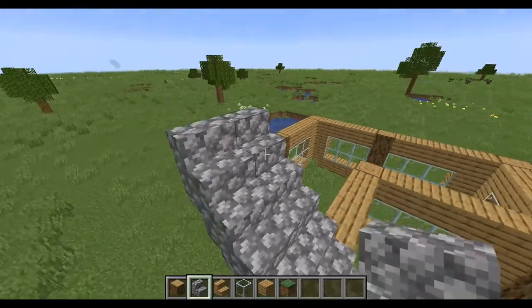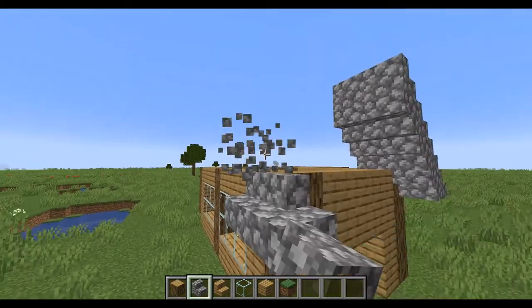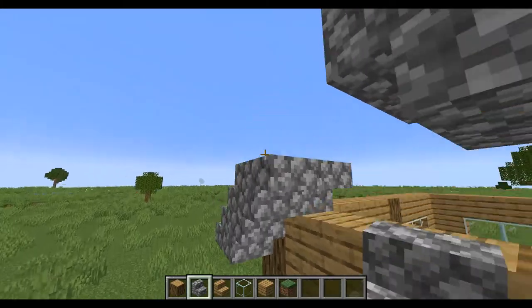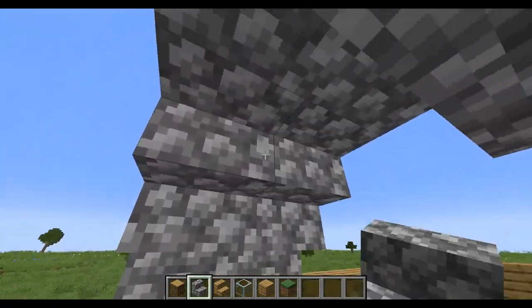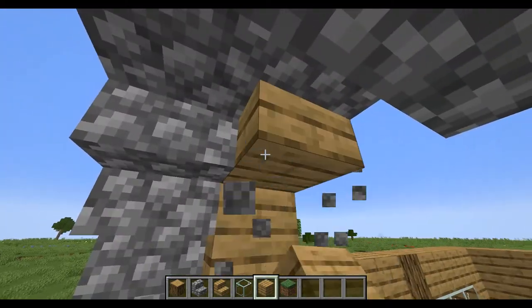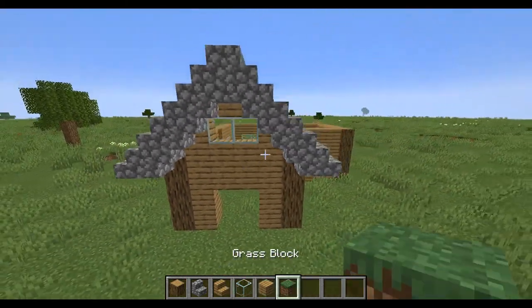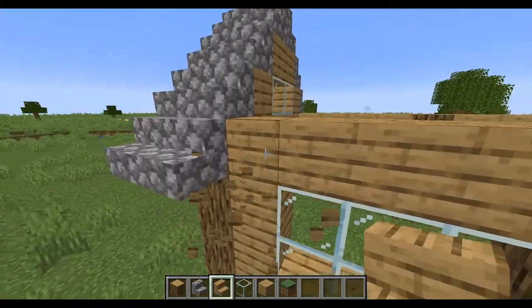Then you do it on this side so it's like that at the front, and you can fill this in with wood. You could also add a window sort of thing right here. Then get your wood stairs — not cobblestone, wood — and build it along.